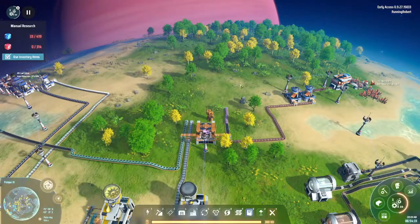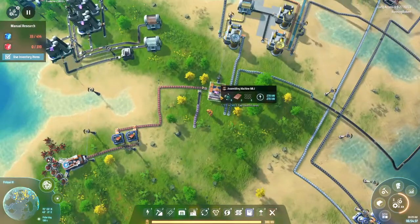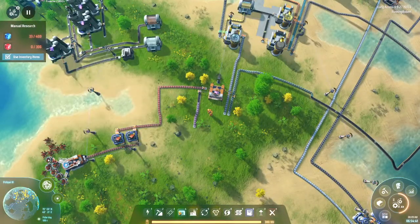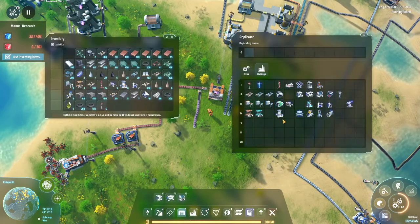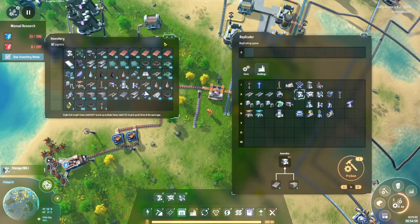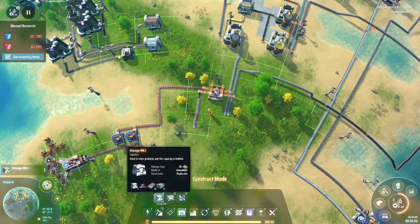As you guys have seen, I've pretty much been just kind of jimmy-rigging whatever I need to get done. That's going to change at this point, because I actually need some organization. My bases have gotten probably a little too big for this to really work in some cases, so that is what we're going to really do in this episode.